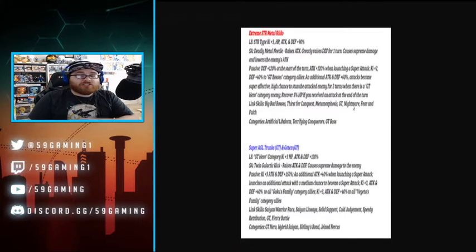Super AGL Trunks GT and Goten GT — I already made a post on Twitter saying I think this is awesome. Getting more GT Goten is fun. GT Hero category, Ki plus three, HP, attack and defense plus 120. Super attack — Galactic Kick — which looks kind of like Great Saiyaman. Attack and defense raises, causes supreme damage to the enemy. It looks like it might be an infinite stack, which would be great.